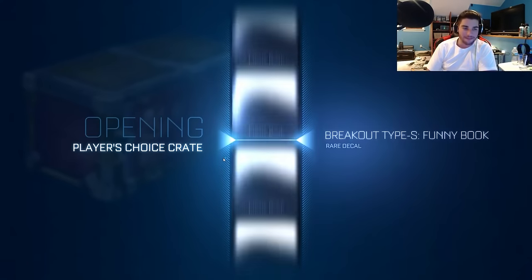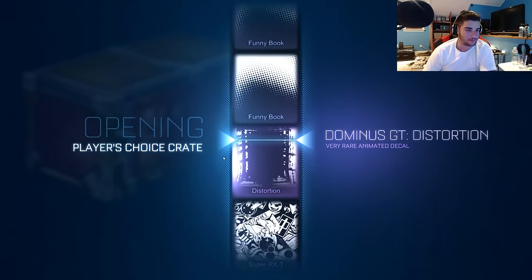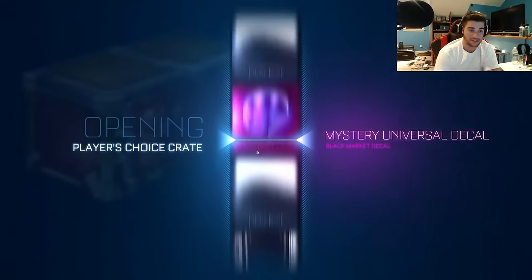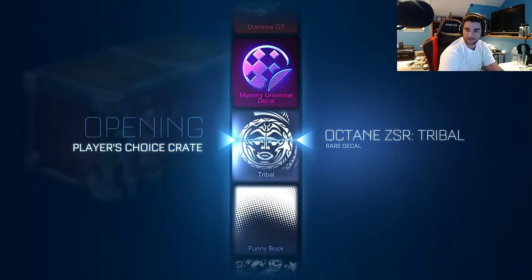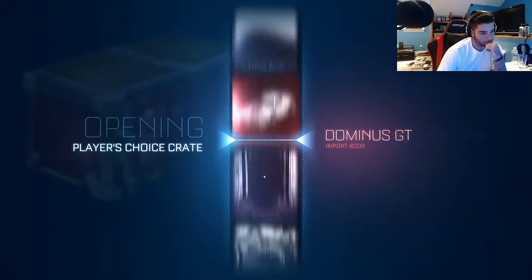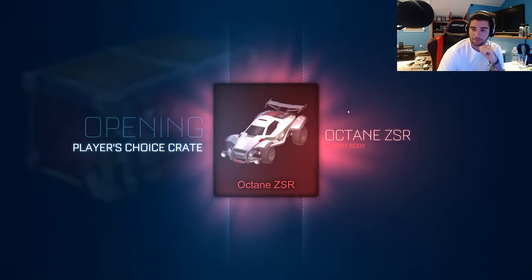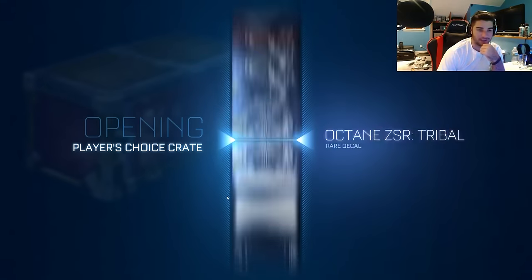We've got 10 more keys and 11 more crates. Depending on if we get something else good, I might not open that last crate. So far we're getting okay stuff — the imports are really good. We have not gotten one exotic. My luck with exotics is terrible — I never get any. I pull a lot of universals but I never get any painted exotics. I got another import which is pretty good. I'd like to say we might be somewhere around 10 imports total, which is good because that's how I'll get my exotics.